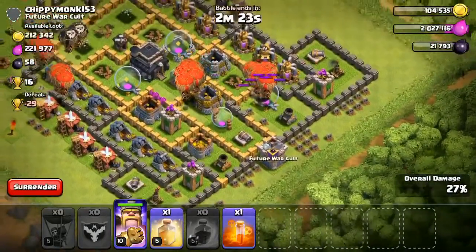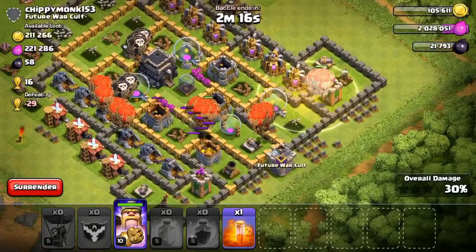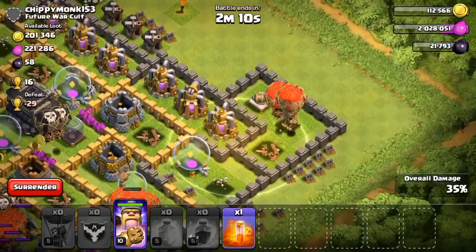Most of them are on the right side and they've split up again, so now we have three separate groups of balloons, which is really good. I'm gonna drop a heal spell on the top there since the air defense is doing a lot of damage to my balloons and I have like five or six balloons up there — I don't want to lose that many.